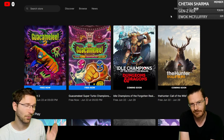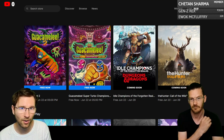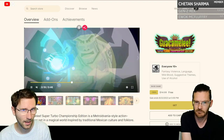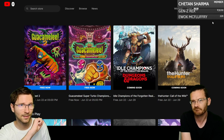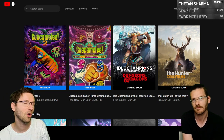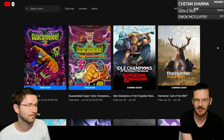Epic Games doesn't disappoint this week — Guacamelee 1 and 2 are available, and the channel has reviews for both. However, Hunter: Call of the Wild is a repeat; it was already free almost two years ago, back in 2021.